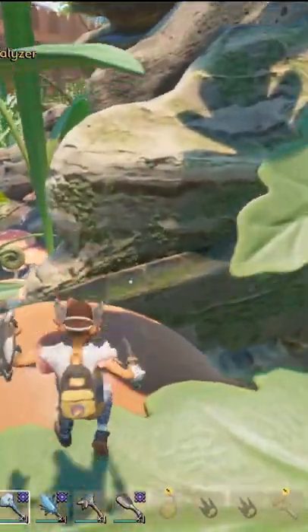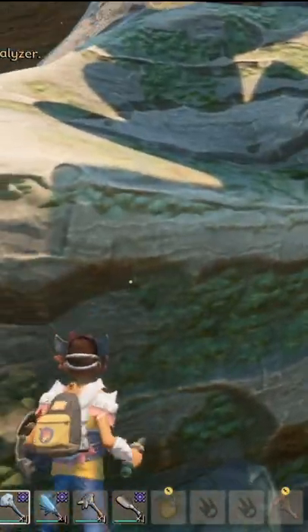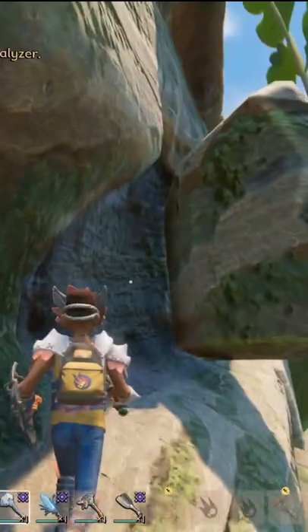Grounded has added a whole bunch of new accessories or trinkets that give you bonuses and buffs. There are 20 in total and I've been showing you guys where they are. Today I'm going to show you where Thor's Pendant is.